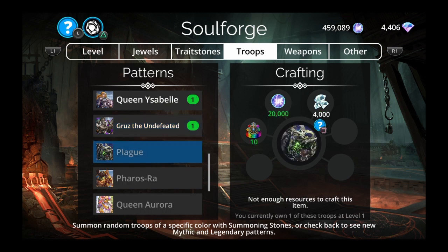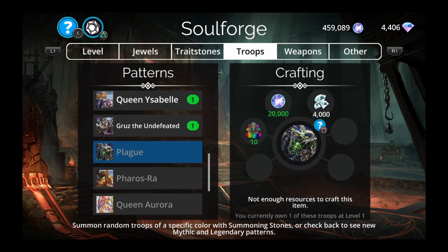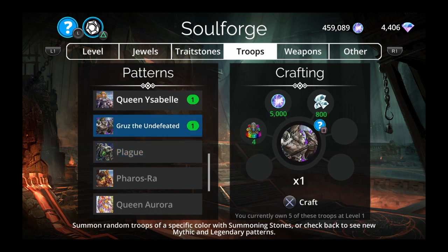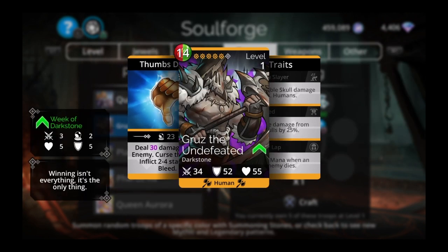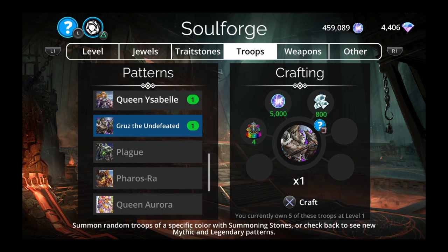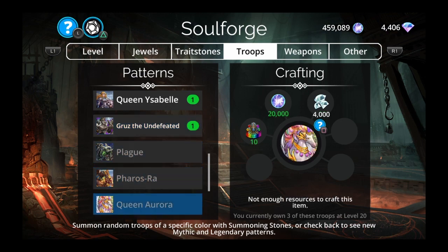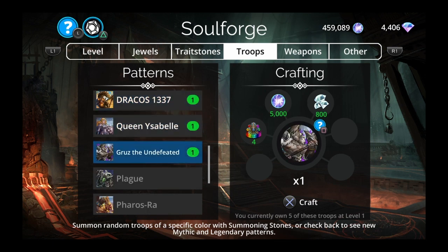I've never used Plague either. Gruzz the Undefeated deals 30 damage to an enemy, curses them, and inflicts two to four stacks of bleed — I've never seen anybody use him. Getting legendaries in the soulforge with diamonds is basically a no-no unless it's Dragon Soul or Yaogwe. There are only two or three legendaries worth getting in the soulforge; save your diamonds for mythics.